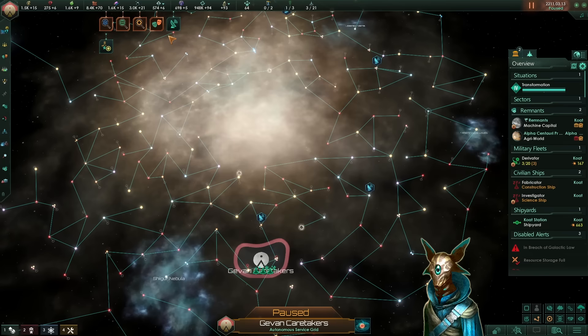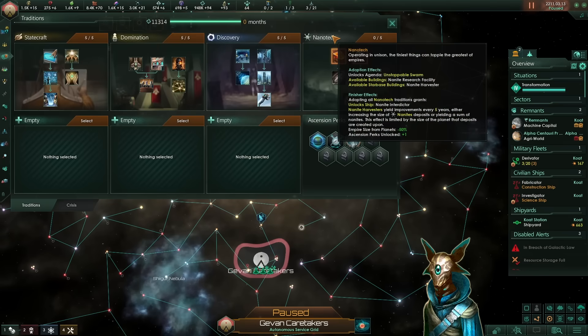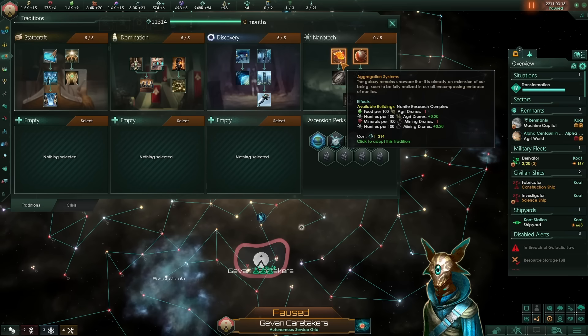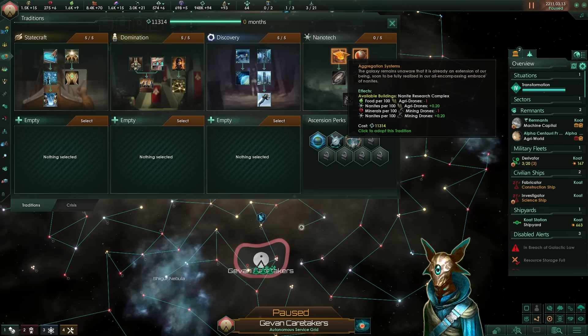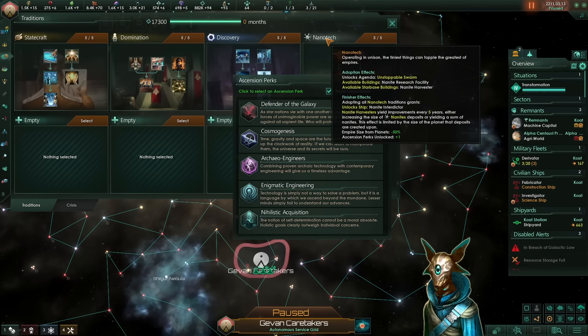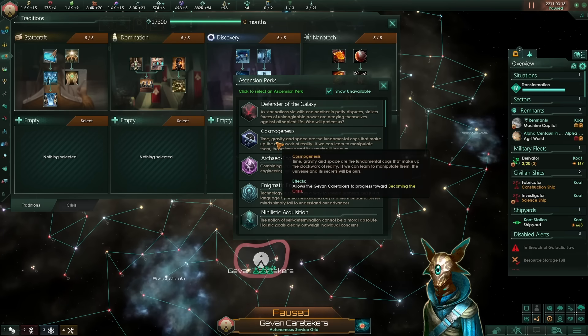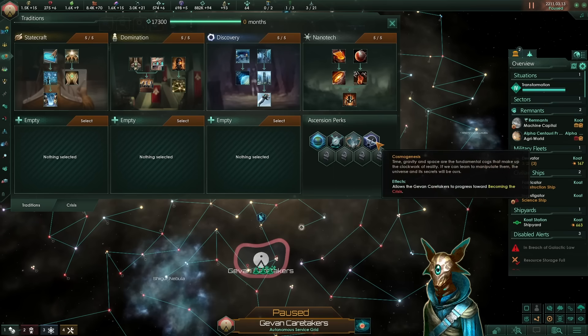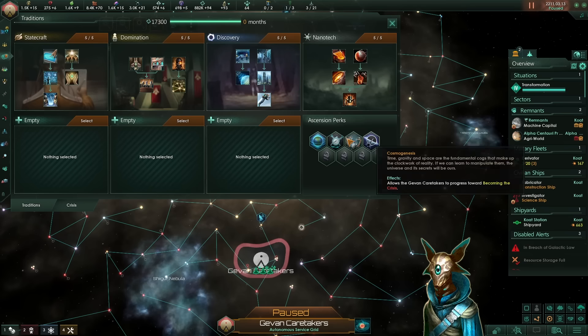When we finish the situation, this adopts the Nano Attack tradition. Depending on your choices, you could already have the unity required to finish the whole tradition, but eventually you will get there. After finishing the Nano Attack tradition, ideally we want the Cosmogenesis one next. Cosmogenesis was nerfed a little, but it is still very, very OP and you should grab it for this build.